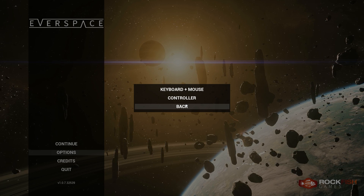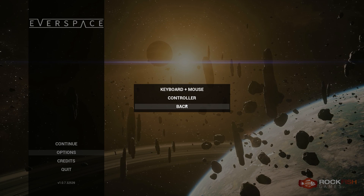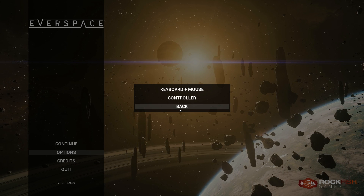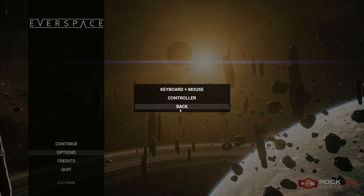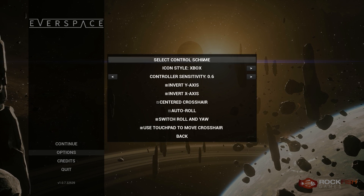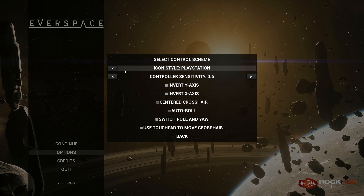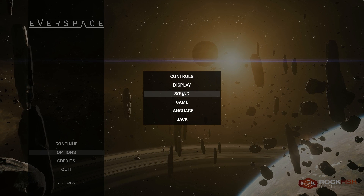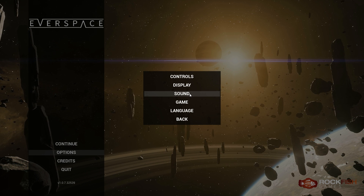You've got mouse sensitivity, invert X and Y, auto roll, and so on. This game is surprisingly good with a mouse and keyboard — you might think you need a flight stick. However, according to recent Steam reviews, the game doesn't support HOTAS. So if you want to bind anything to a HOTAS setup you're probably going to have to fiddle with third-party extensions, which is a bit odd. You do have control schemes for Xbox One and PlayStation controller icon styles. But the lack of HOTAS support for what is a space combat game — especially when you have VR functionality — is a glaring omission.